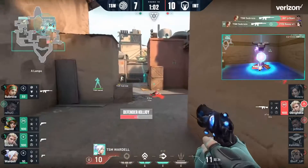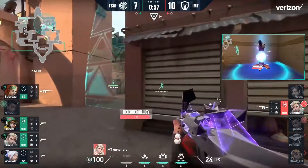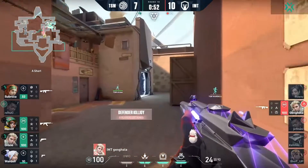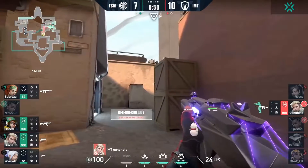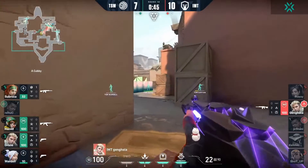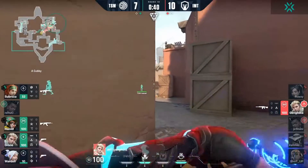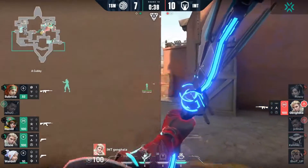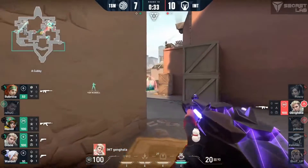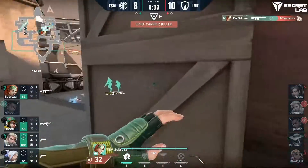You've got three players left on the attacking side — hold on, make it just one. Gangsta's the only one left remaining, and despite having the ult available, he didn't cancel the Killjoy ult with Hunter's Fury — could have done so. It's now a 1v4 even though there's low HP for some of these players. Gangsta spots the first target, has Shock Dart and Recon Dart, goes for the Recon Dart to give away the position. Shock Dart coming out next — goes a little bit too far, and he's starting to keep his head on a swivel knowing he could be getting flanked, but just doesn't check back in time.